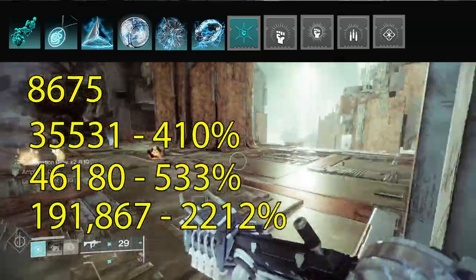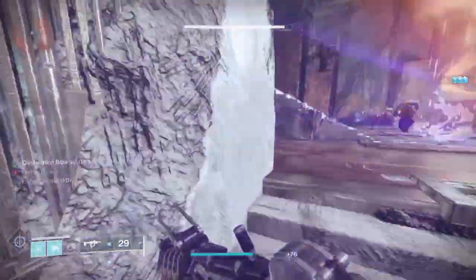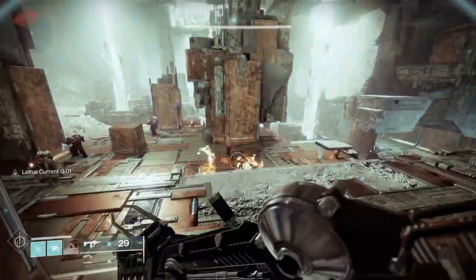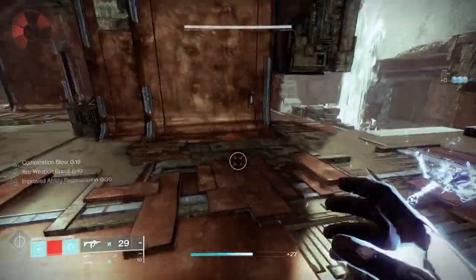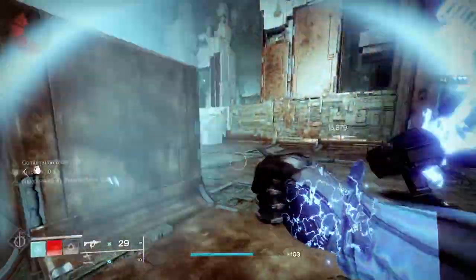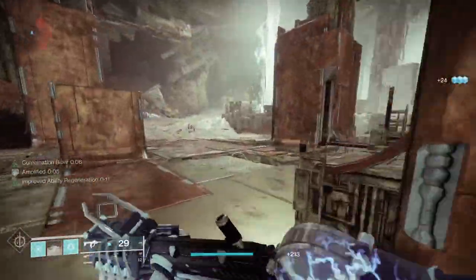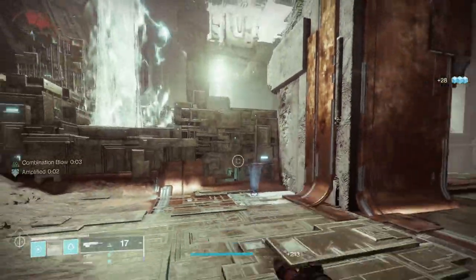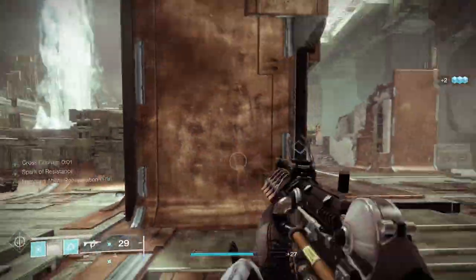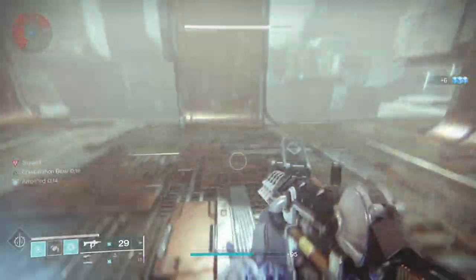Keep in mind these are all buffs — your team can still apply debuffs like tether on top of this. That's why this is an incredibly broken build. You'll constantly be living, killing enemies quickly with melee, dodging, staying mobile, getting amplified, and moving all over the battlefield. You can also pair Acrius — with its Trench Barrel perk — which gives an 87% damage increase on melees, coming out to about 124,000 per crit hit in my testing.